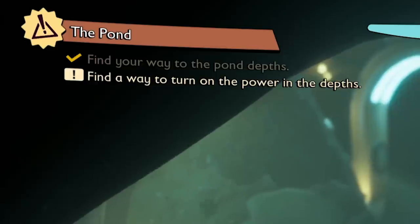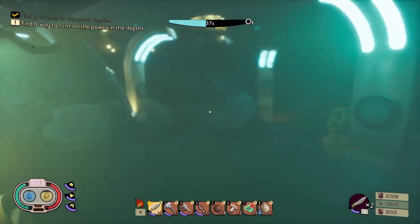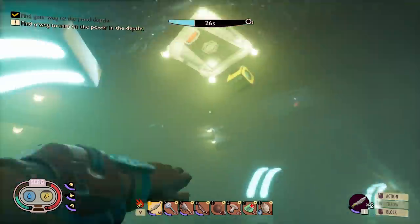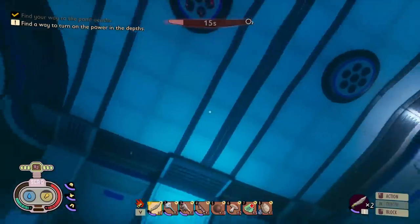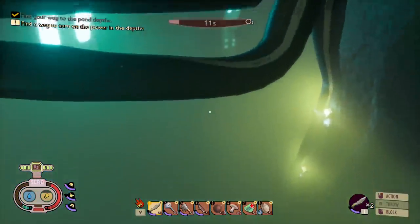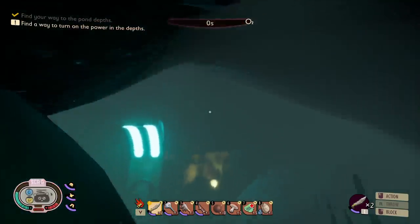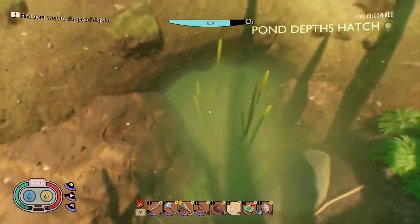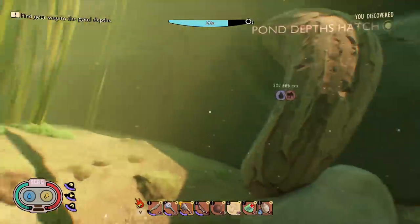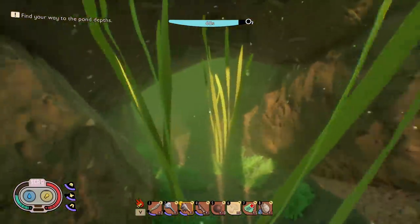This looks fun — find a way to turn the power on in the depths. Okay, maybe should have brought a torch, but I'll make do. I also have about 30 seconds of air left. Is this not air? What? Is this glass? Uh-oh, that's not good — we're looking for air elsewhere. Probably gonna die. To be fair, did it not look like air though? Apparently I found the pond depths hatch, which might be down there, but I'm a little hesitant to go down caves right now — but we're gonna do it anyway because I just don't learn.